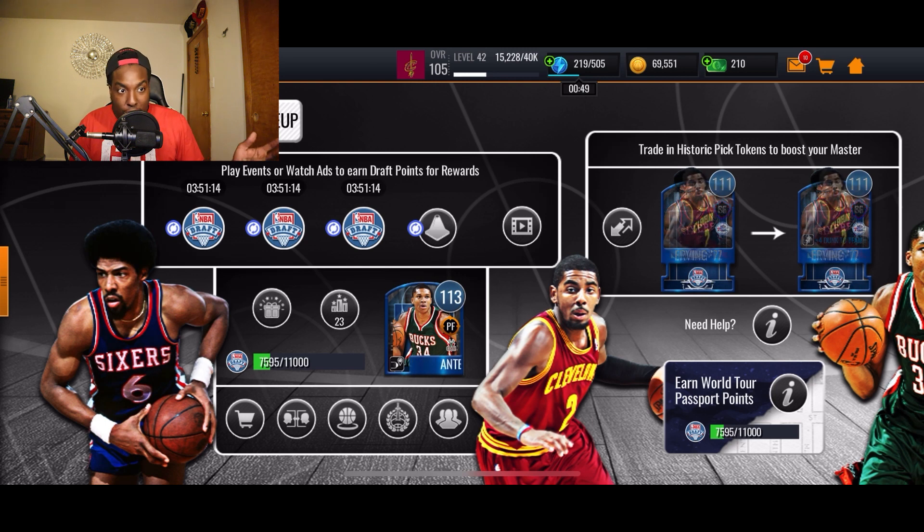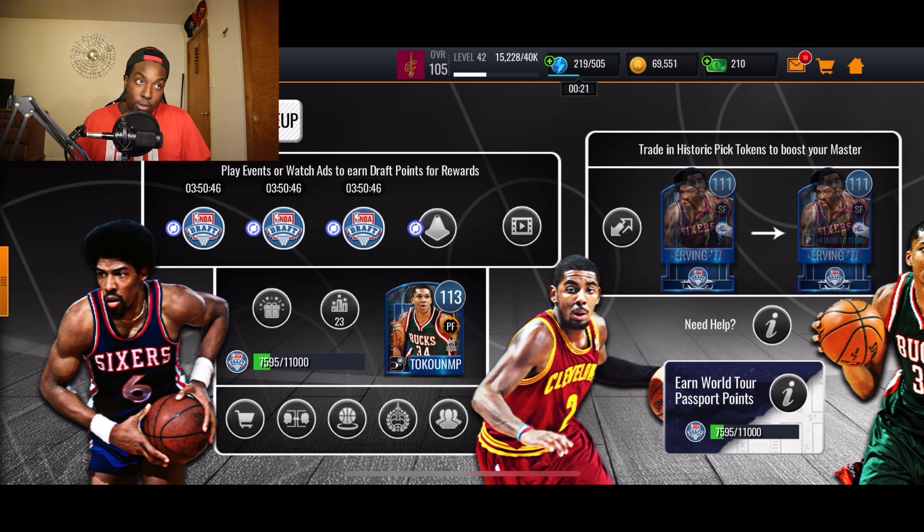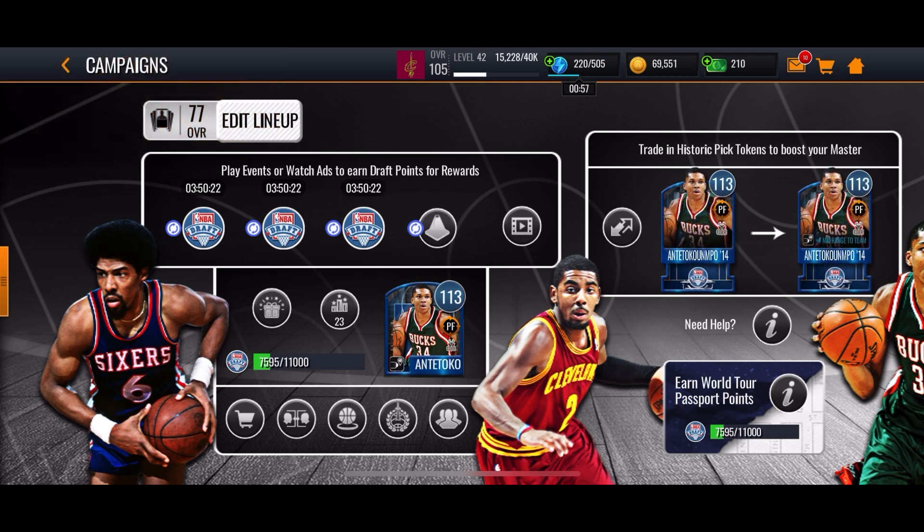I'd say it's possible to get two masters with a boost no-money-spent. Getting one master is easy — I haven't grinded much today and I already have over 7,000 points, which is already past the milestone for one master with a boost. If I had been grinding all day without work or class, I'd probably already be at the 13,000 needed for two masters. So if you're grinding throughout the entire day and watching the stamina ads in the store, you'll likely be able to get both Dr. J and Kyrie no-money-spent.